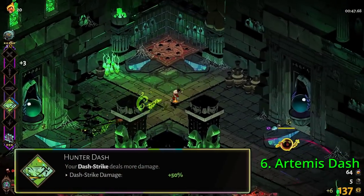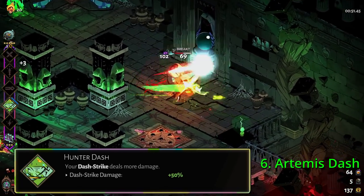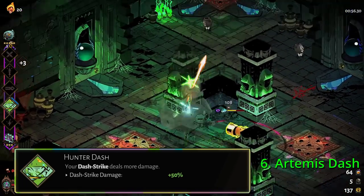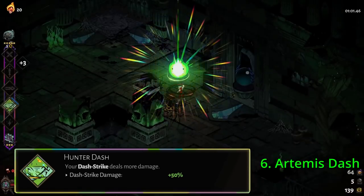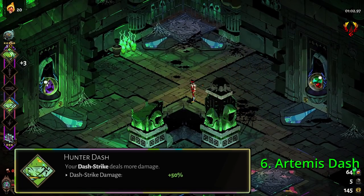In sixth place, we have Artemis Dash. In the right build, Artemis Dash is an incredible tool, not to be ignored, and may be essential for a build to work. However, it tends to be a key part of certain builds and is completely worthless for many others. The bonus attack damage is truly incredible with some builds, but it's got very niche uses in my opinion.